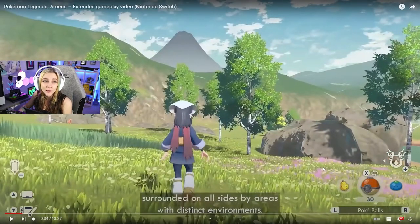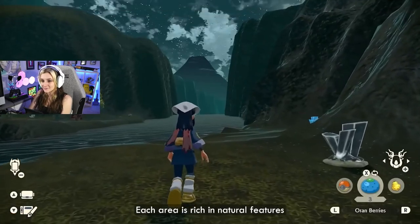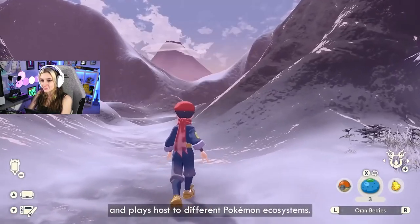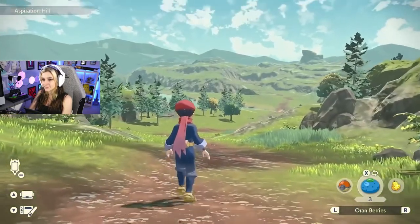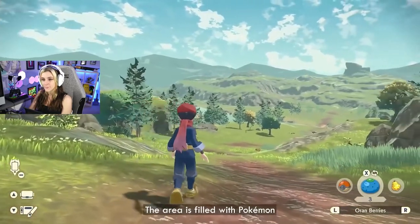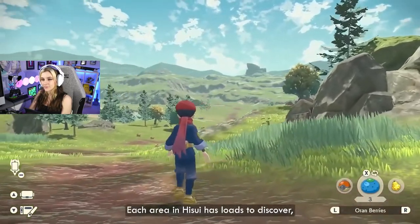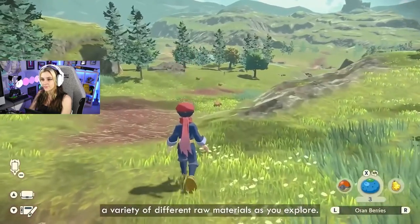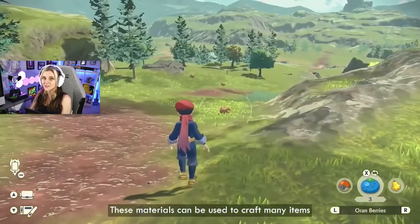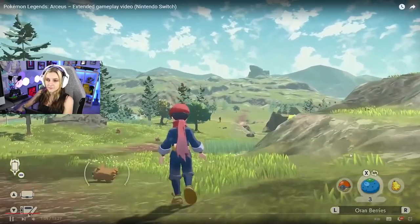Okay, I get why people are calling it Breath of the Wild Pokemon. Surrounded on all sides by areas with distinct environments, each area is rich in natural features and plays host to different Pokemon ecosystems. One such area is the Obsidian Fieldlands, which you can see the trainer exploring here. The area is filled with Pokemon that call meadows and forests their home. Each area in Hisui has loads to discover and you should make sure to collect a variety of different raw materials as you explore.